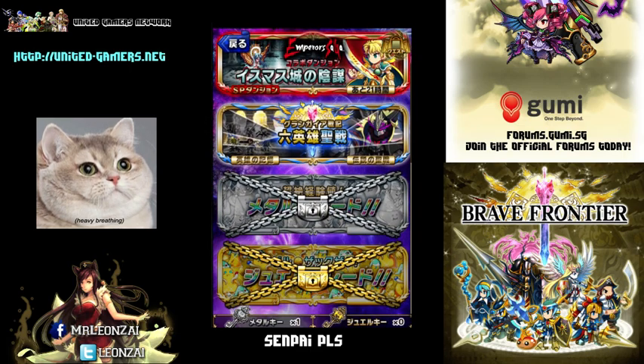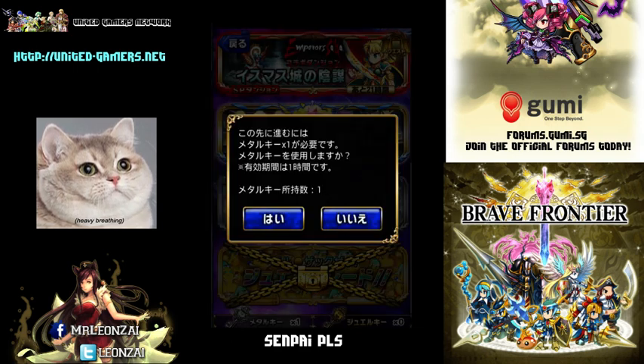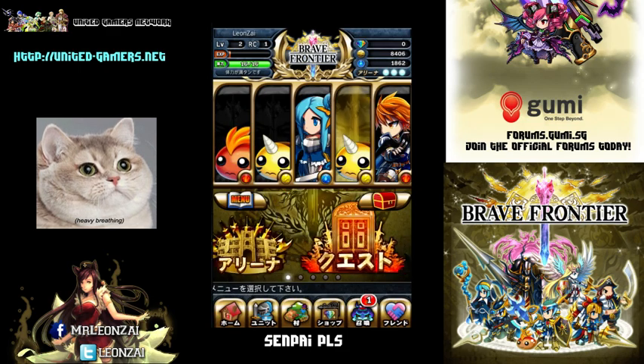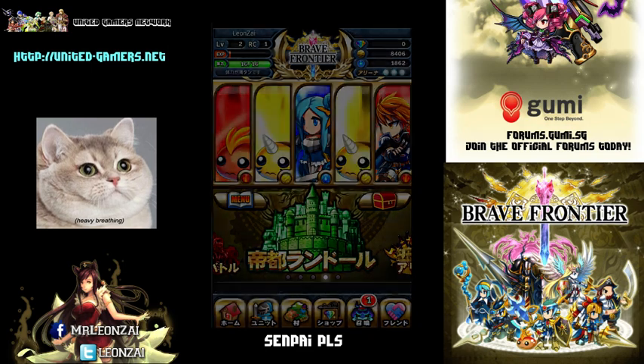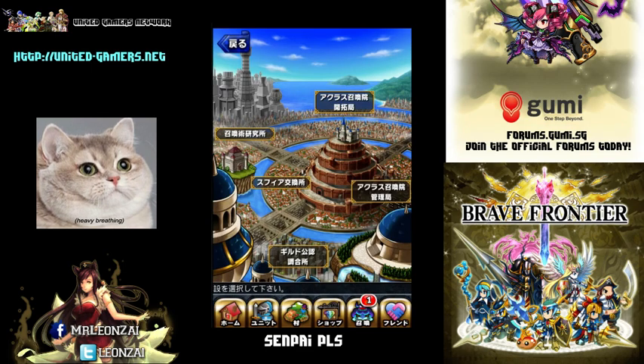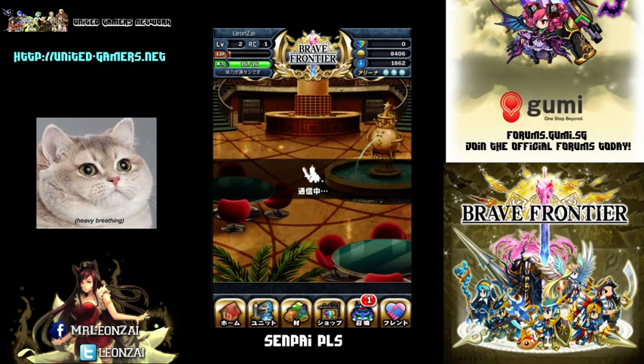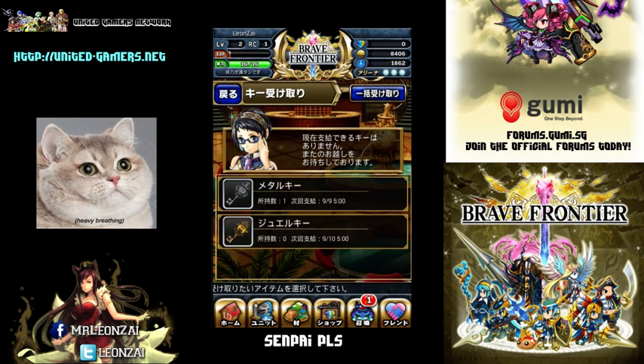To get into the Metal Parade you have to have Metal Keys. To get Metal Keys, go to the green castle on the bottom right — the Administrative Office — then click the first button on top which is 'Receive Keys'. The server gives you multiple keys per week depending on the date and time stated.